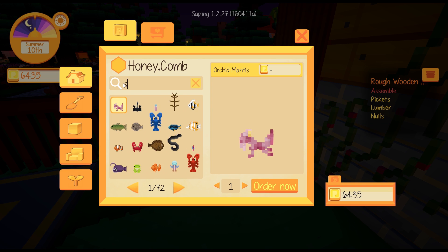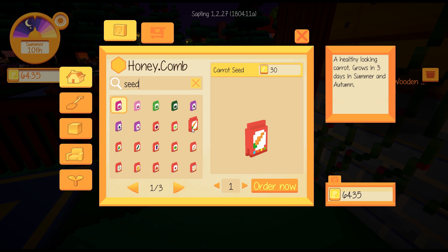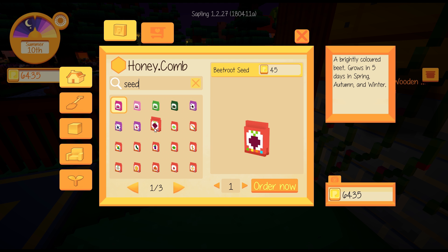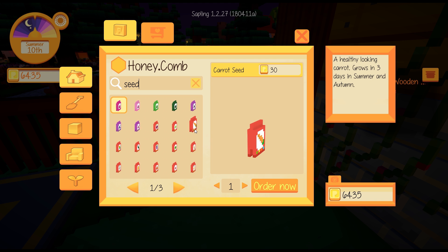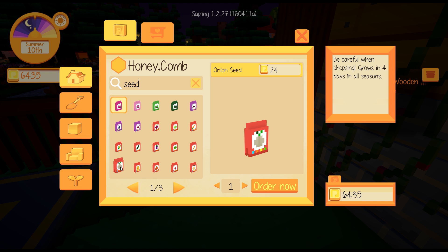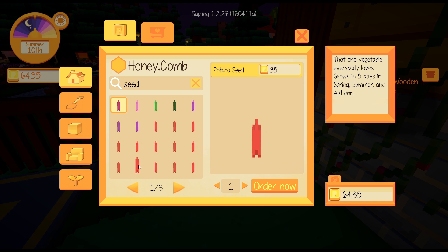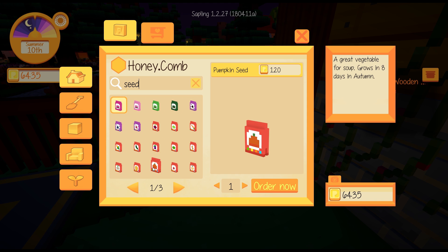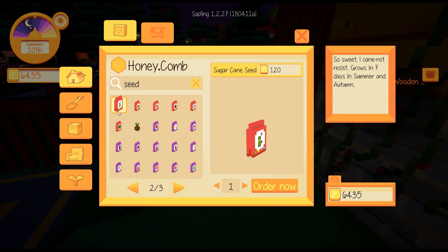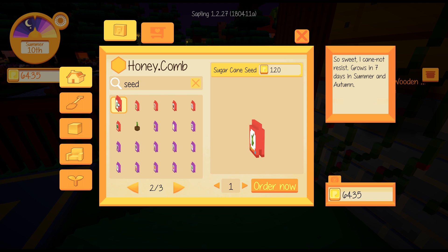I want to have a look at seeds and see what kind grows in different seasons. What grows in summer and spring, autumn and winter? Spring and winter. Summer and autumn - carrots. Autumn, spring and summer. Summer and autumn - eggplant. Autumn - onion. Potato. And carrot. Summer and autumn - sugar cane. You know what? Let's just do like 60 sugar cane then - that'll grow all autumn. I thought we could do even more than that, we could do 120.